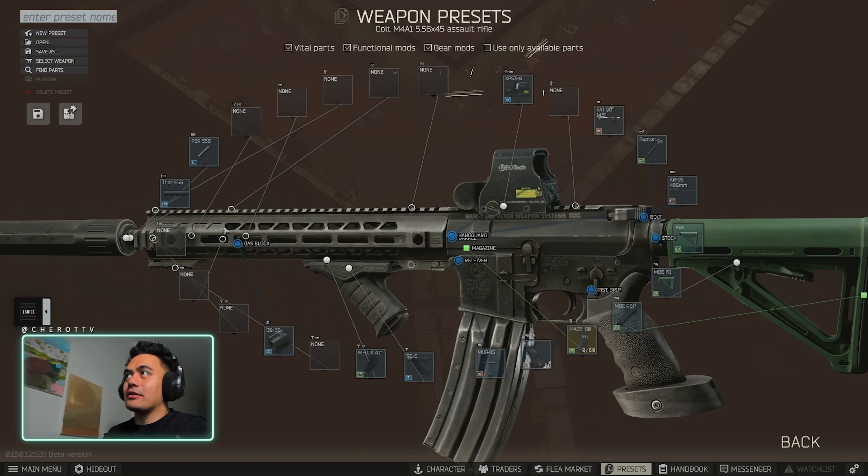Have a look at the build cost. At the moment I've got level 3 traders across the board — this is mostly from the flea market. They're pretty expensive builds and it is early wipe so a few items are going to be up there. But that's generic pricing — you want to be spending at least 200 to 300k on meta builds every time. So that's your M4.